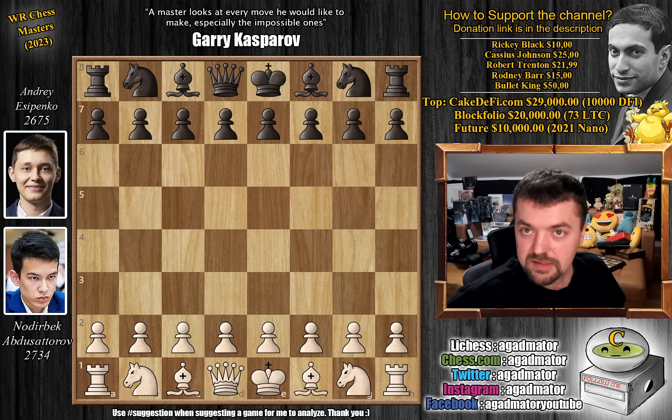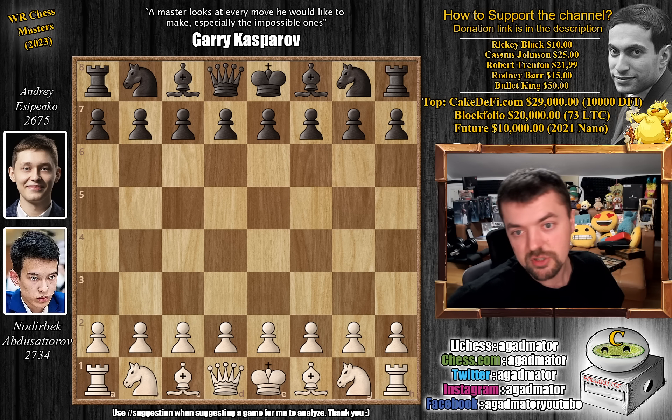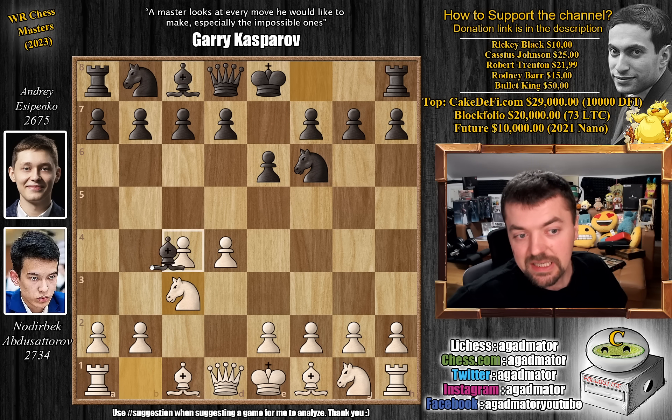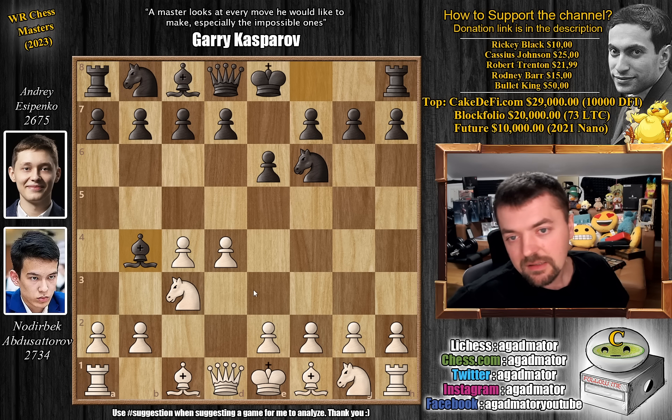Let's check it out as this is just mind-blowing. Noderbek has the white pieces and he opens with d4. We have knight to f6, c4, e6, knight to c3, inviting the Nimzo-Indian defense, and that's exactly what Yesipenko goes for — the Nimzo-Indian.